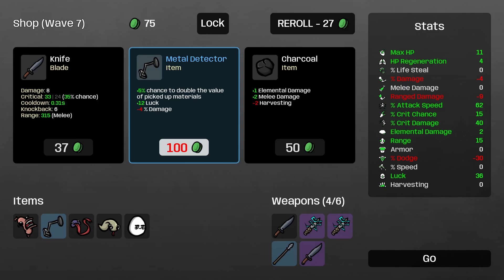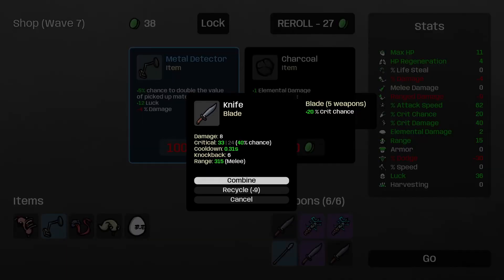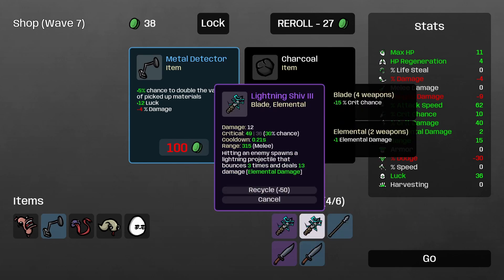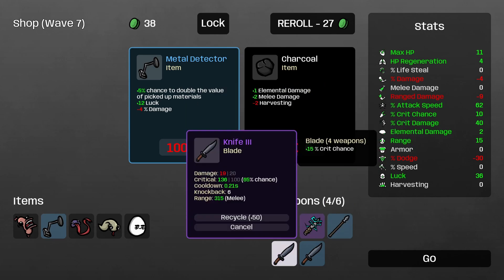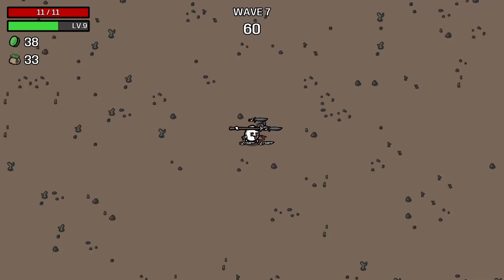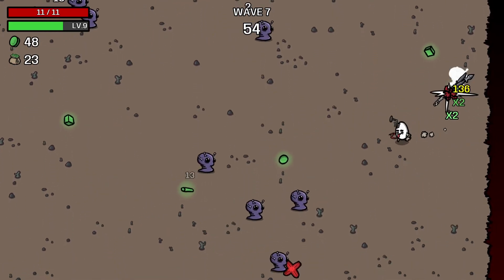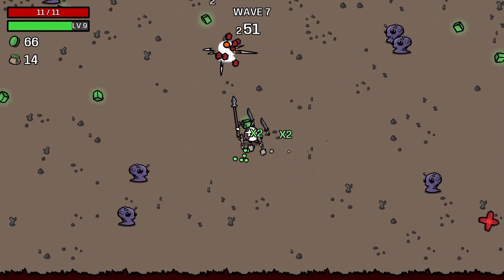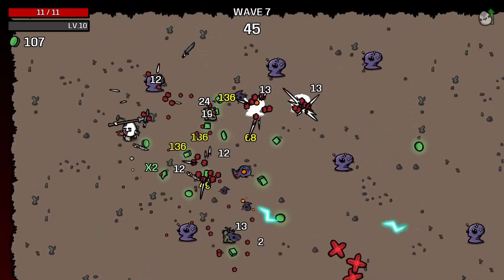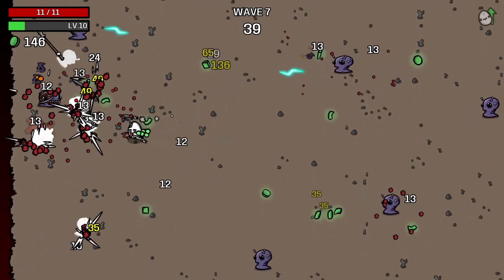Re-roll. Another metal detector — I don't need another one really. But I could take this knife here and then combine. So we've still got four weapons — four out of six. Actually, there's five weapons there — I can clearly see five. I don't need to re-roll again, so we will just go. I don't know why that says there's only four when I've clearly got five. That's a lot of damage. So now my problem is going to be attack speed, rather than amount of damage I'm doing — because there's more enemies on screen than I can deal with, really.